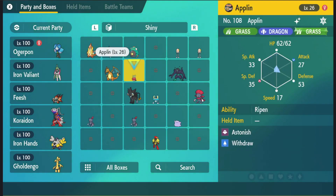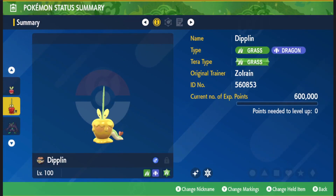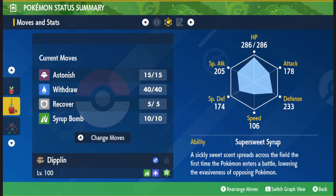I have one over here already — I already evolved it. I have a shiny one right here. There it is, my little shiny Diplin. So if you guys are looking, this is where you get it.